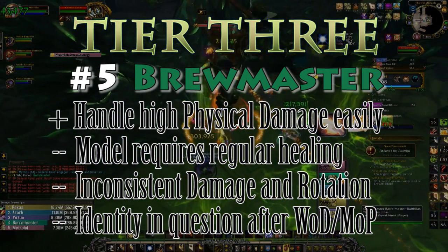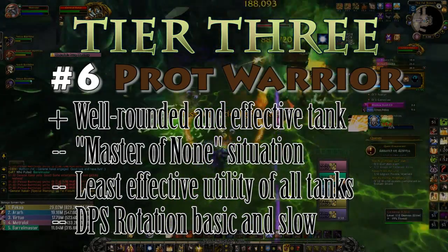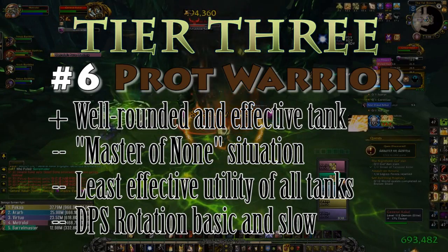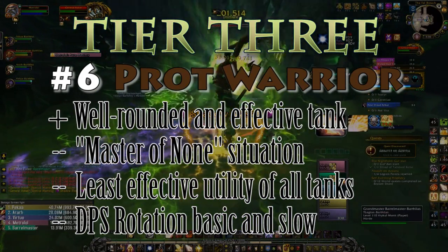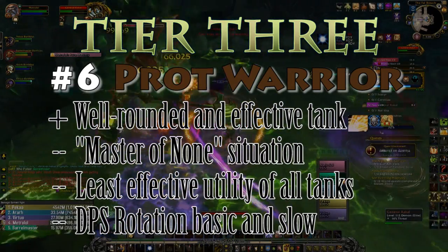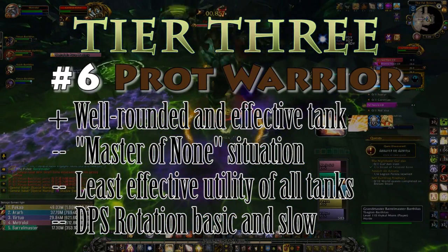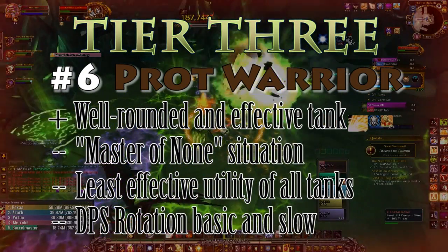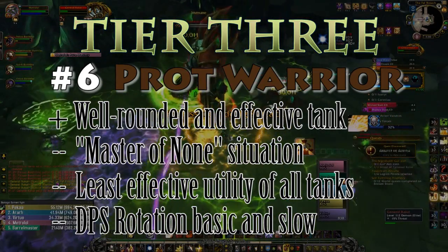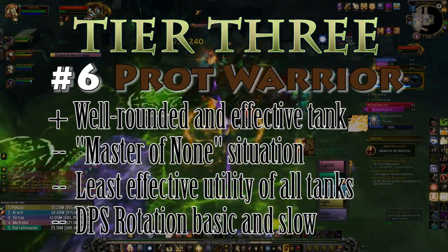Number two in tier three — last overall — is Protection Warrior. The best way I can describe Protection Warrior is they remind me of Mario in Super Smash Brothers: very well-rounded and do almost everything pretty well, but nothing exceptionally. Their damage is strong and flexible with and without cooldowns, but not higher than Paladins. Their mitigation is stronger even after all the nerfs, but not better than Druids or Monks. Their mobility with Leap and two charges is strong, but not better than Demon Hunters or Monks.